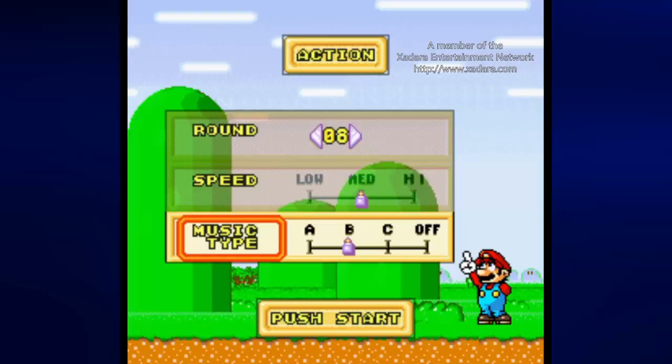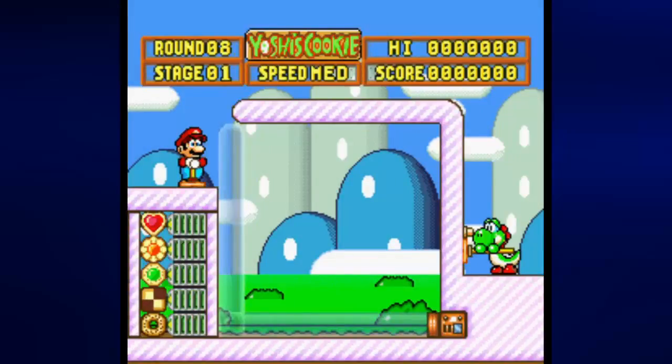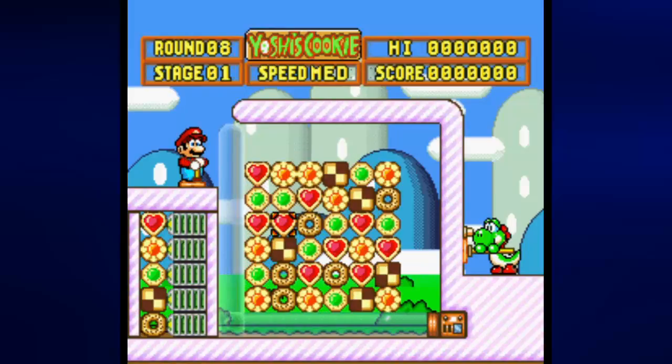Hey everyone, this is Prince Watercress and welcome back to Let's Play Yoshi's Cookie on Super Nintendo. We are now going to play Round 8. I'm keeping the speed at medium again and we are going to play with music type B. Nothing else much to explain other than we've been doing this for seven rounds now — it's time to do it for an eighth time, so here we go.